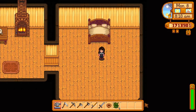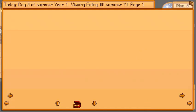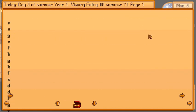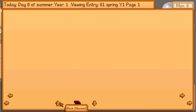I might just be blind but I didn't see a — there's no X, and nothing else closes it. You can't see but I'm clicking escape and it doesn't work. Obviously if you click anything else it just activates the keyboard.